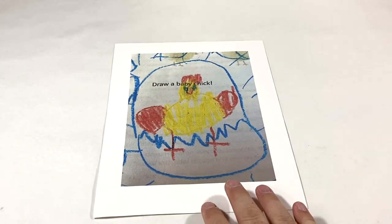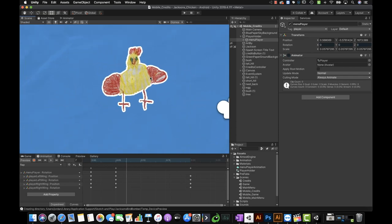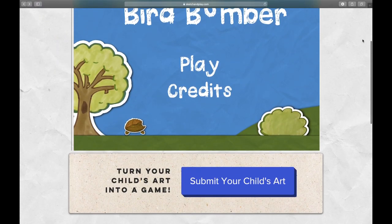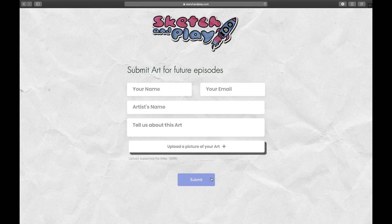Today we're going to take this character sent to us by Jackson and turn it into a hand-drawn video game. When we're done, Jackson will be able to share his game with his friends and you will be able to play it on iOS, Android, and the web. Stick around to see how it all comes together and learn how you can submit your child's art to be featured in future episodes.